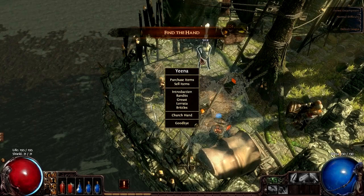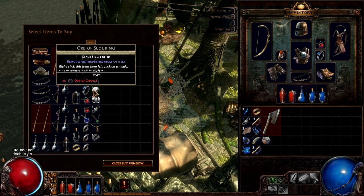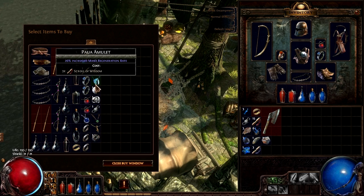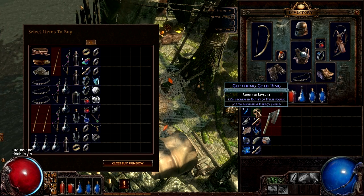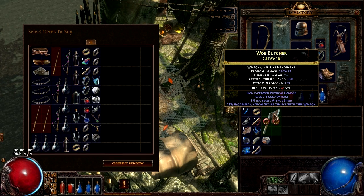I guess we can get the stuff from them too — the quest. That's expensive. That orb removes all properties from an item — why would you want that? Orb of regret — we already know what that is. Jeweler's orb — reforges number of sockets. Oh yeah, that's right — we did find a rare cleaver and a gold ring that's magic. It'd be awesome if it increased the rarity... 12% increased item rarity. If you ever want to make a magic find build, that's the sort of rings you want to find.